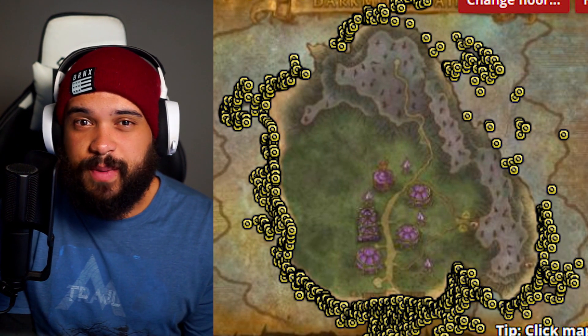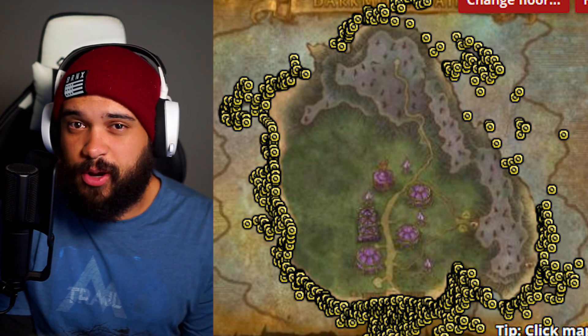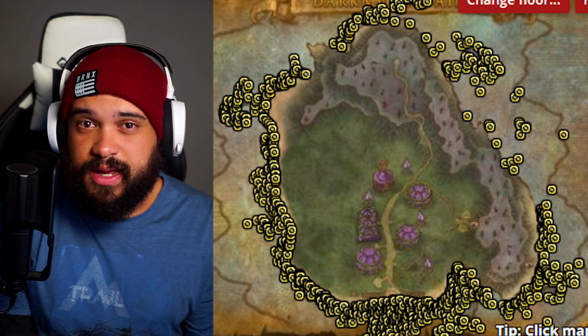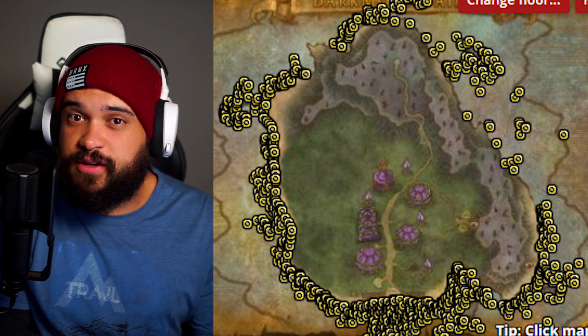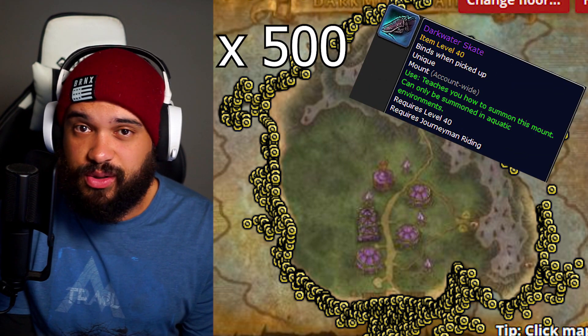So first off, the Darkmoon Faire comes once every month for about a week. The fish we're farming is found in the waters around the fair. Now you may be wondering what's so good about this fish. Well, what makes it popular is what it can be traded for at the fair. The Darkmoon Daggermaw can be turned in for a variety of cool items like this rare mount or this day-old donut.